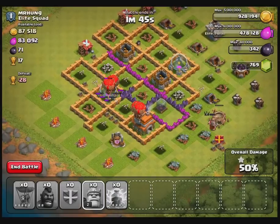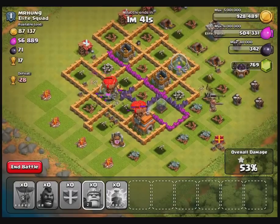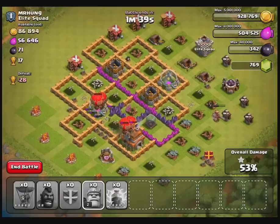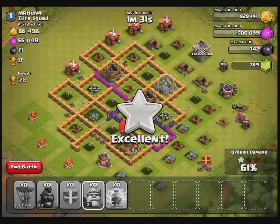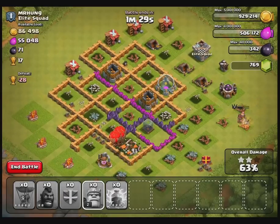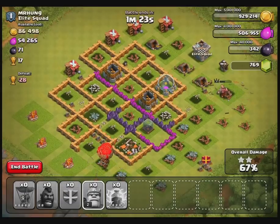It's definitely going to be at least a two star, and could even be a three star — let's see how that goes. I've kind of got my training wheels on here; I'm just learning how to use these balloons. It seems like taking out air defenses and steering clear of wizard towers and clan castle wizards is a pretty good strategy.